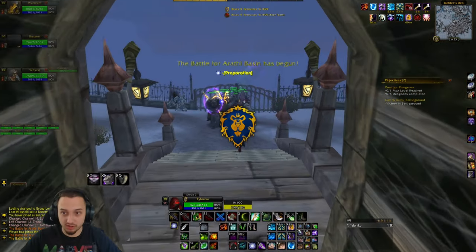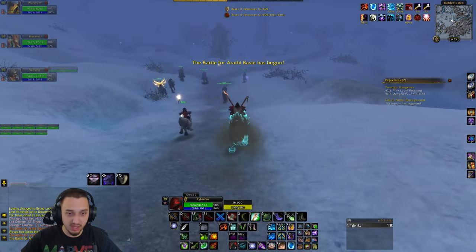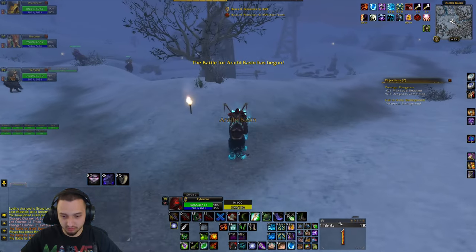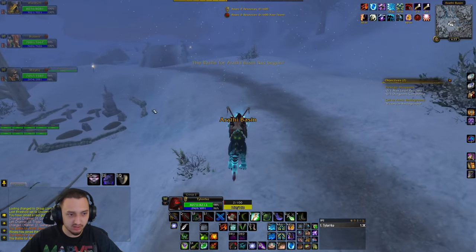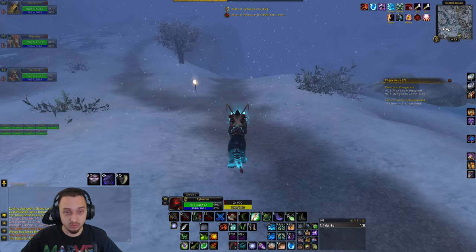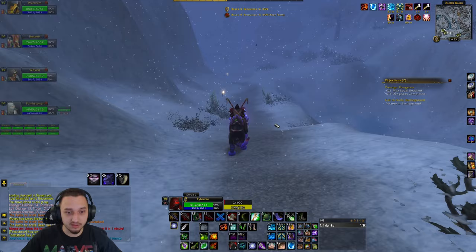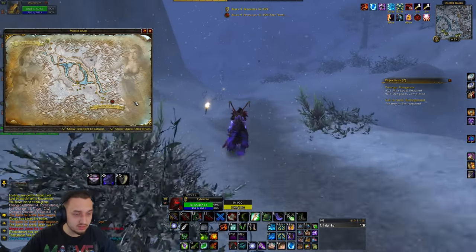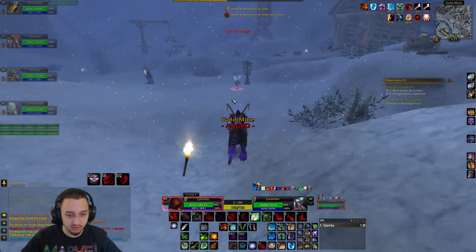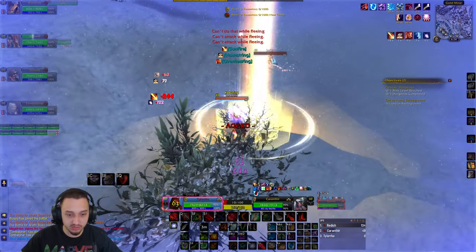We're in a battleground — all topped up on buffs. I was playing on the Wrath server and my UI got all messed up and the textures look a little off too. We're in a blizzard right now in-game and we're on the Horde team, so hopefully we can get a win here. I'll use Vanish, but I don't think this is going to end too well for us.